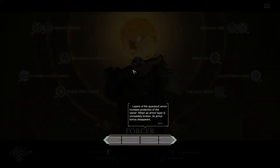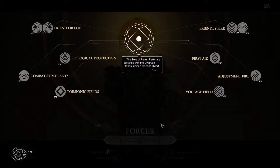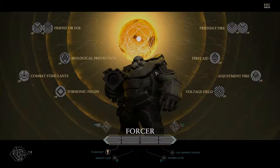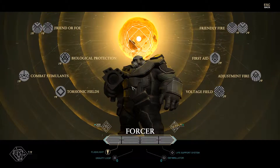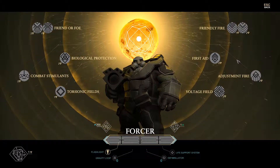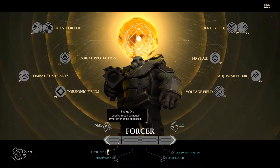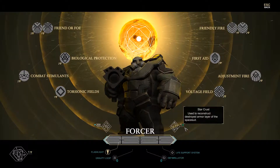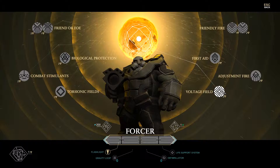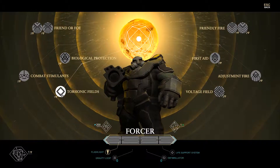Layers of the spacesuit armor increase protection of the owner. When an armor layer is completely broken, its armor bonus disappears. Repair damaged armor by double-clicking on it — energy ore is required. The tree of perks: perks are activated with the dwarf stones you need for each dwarf. I've got one of these yellow ones, so I can activate one. There are 200 to repair it — I've got 200 NGO and one star crust. I can unlock the Torsionic Fields perk.